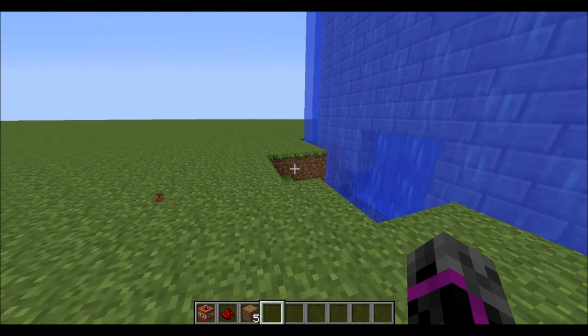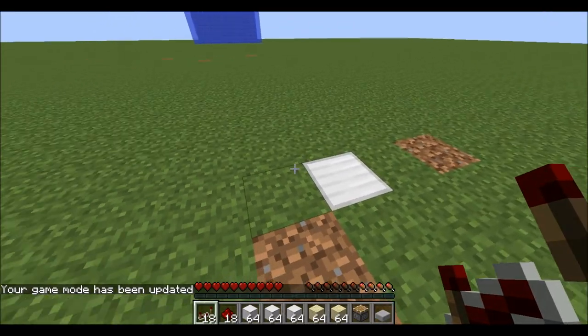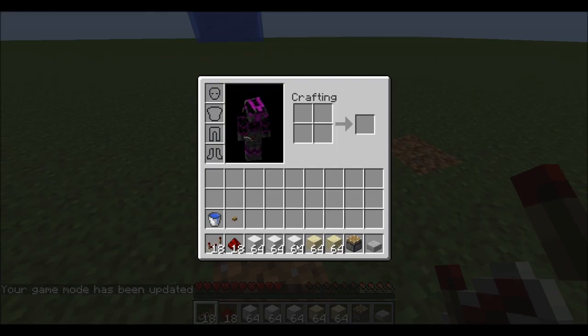Now let me show you how to make it. To make the cannon you will need about three stacks of blocks of any type — it doesn't have to be blocks of iron. However much sand you want; I always use about two stacks or so, depending on how long it takes. Then a bucket of water, about 18 redstone, 18 repeaters, and a slab.